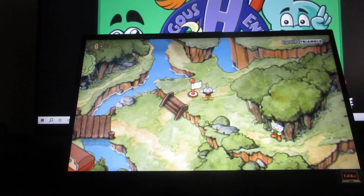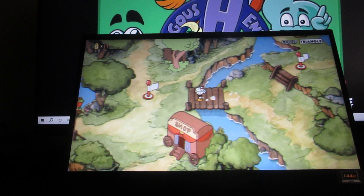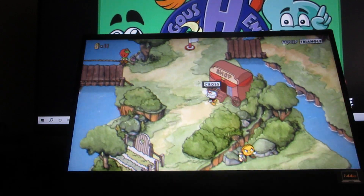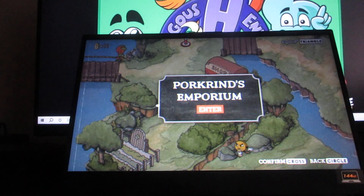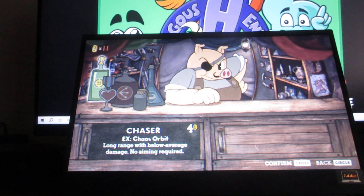Now you're probably wondering what happens when you go to the shop. There are basically some stairs right here so I can go back and forth. When you go to the shop over here — this is Pork Brinds Emporium — this shows what there is here that you can buy.